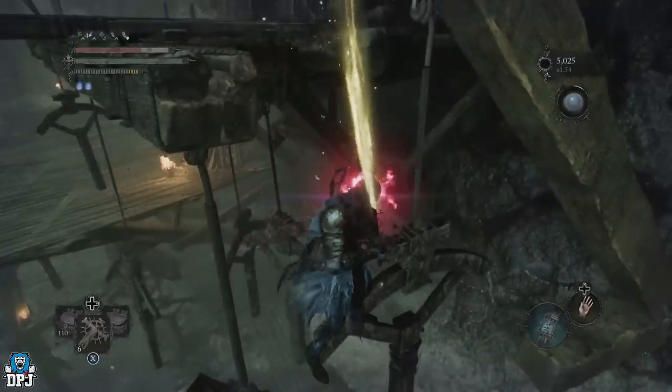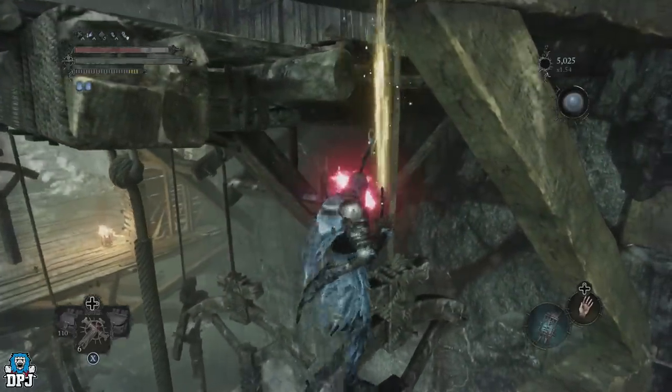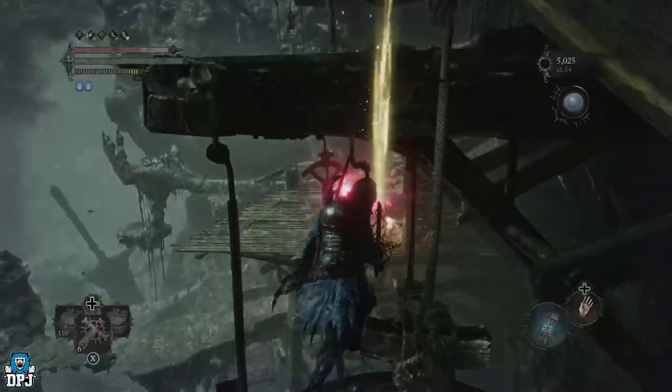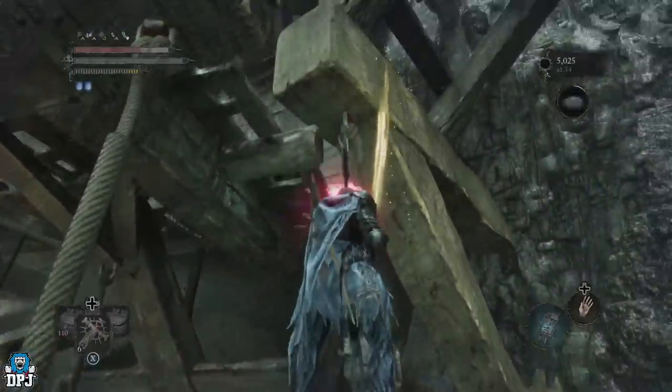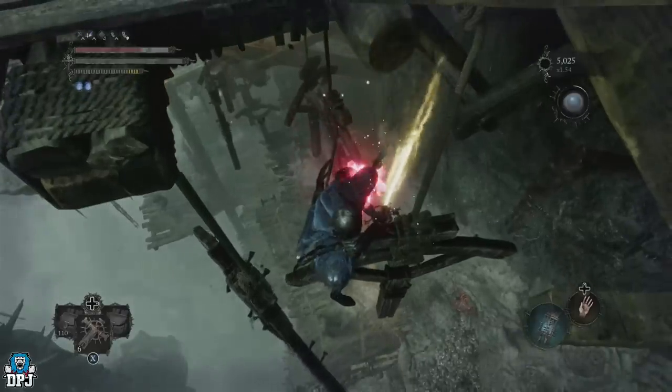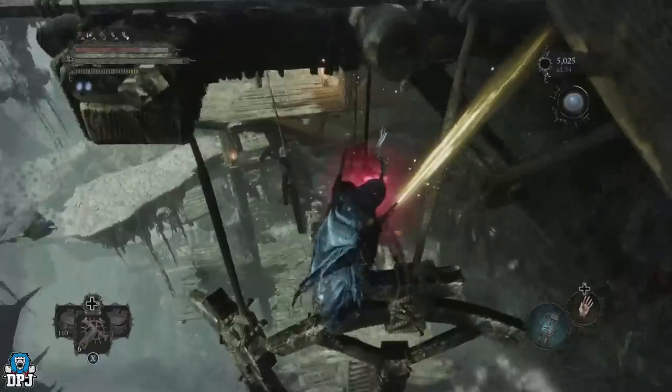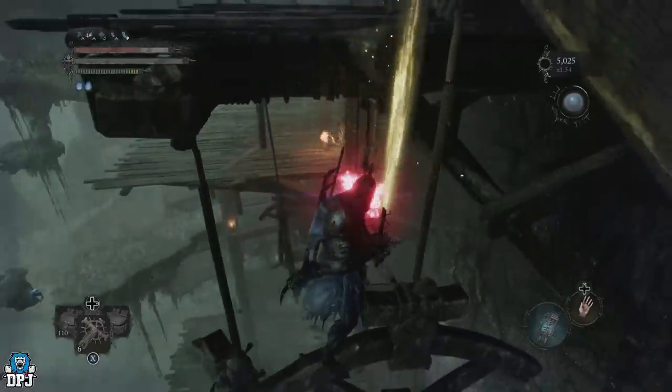From here, get as close to the centre of this platform as you possibly can, as you see me doing. Then - and I've tried and tested this - you want to face the camera down so you are looking downwards. This needs to be happening when the Red Reaper spawns in. When that happens, you are free to move the camera as you want.